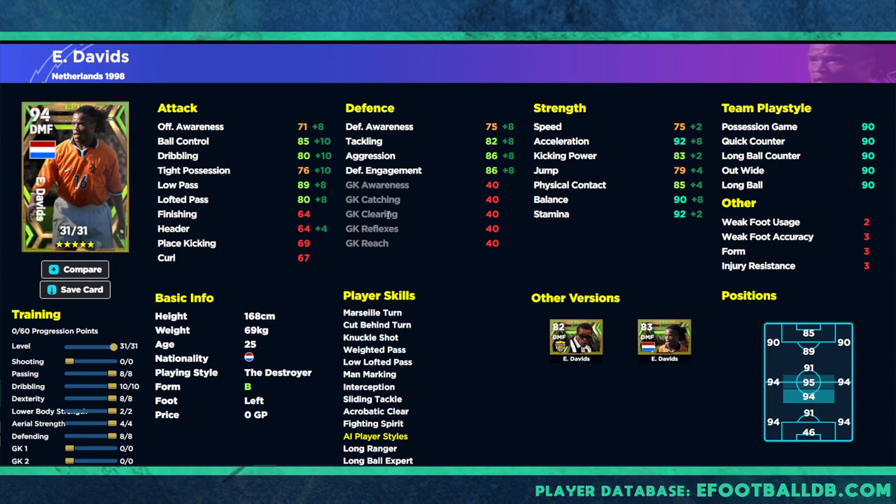For the offensive build, we're still not going to completely neglect defense — we want aggression and tackling over 80, because that helps block passing lanes. He doesn't have the blocker player skill, so if you're using him in this role, because he's short, you do need to overcompensate with defensive stats even on an attacking build. We're going to pump 8 into passing, 10 into dribbling, and 8 into dexterity.